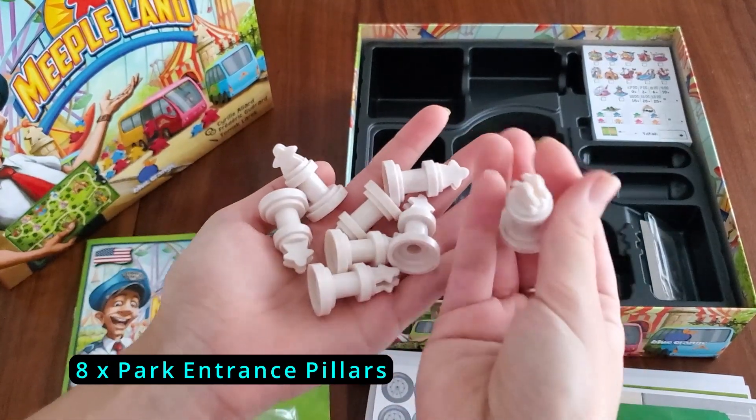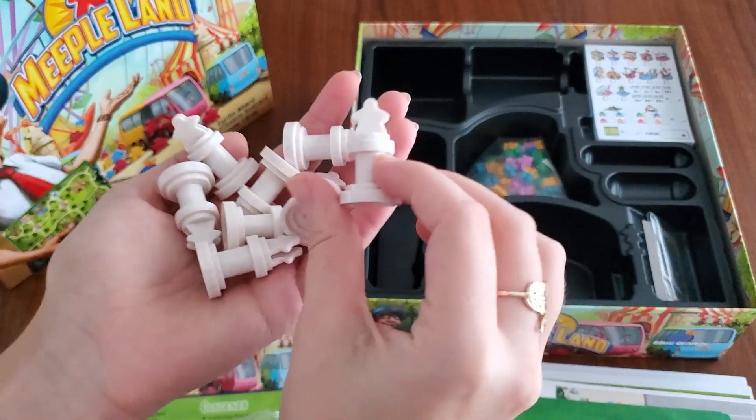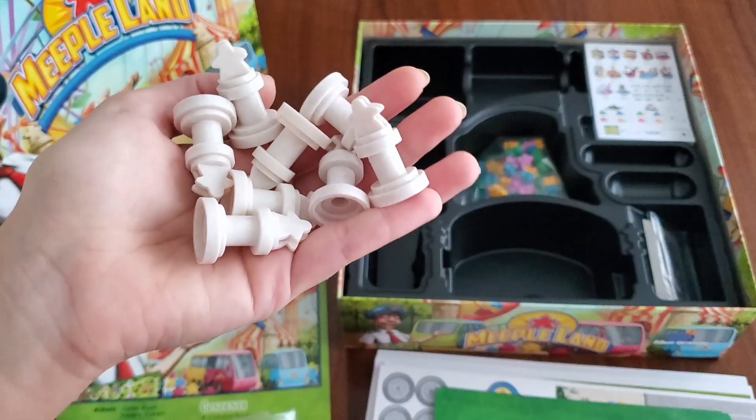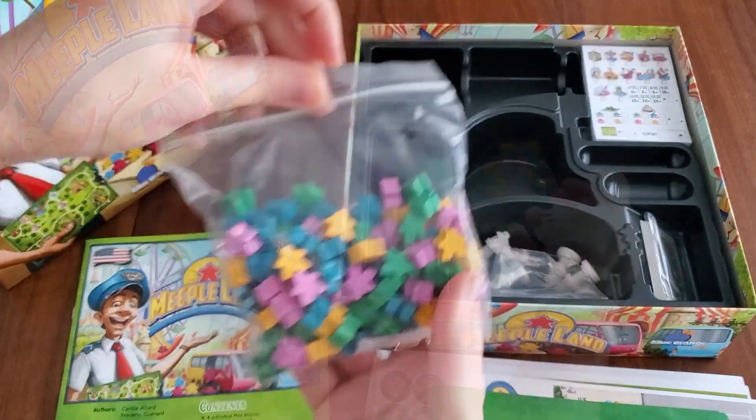We have the park entrances — these are all the pillars. There are two for each player.